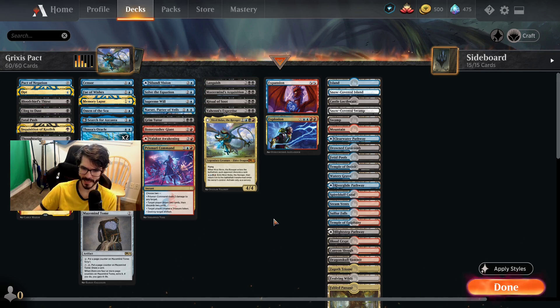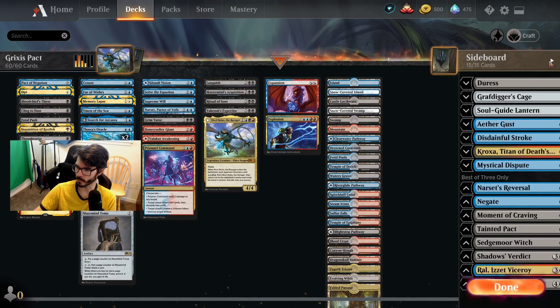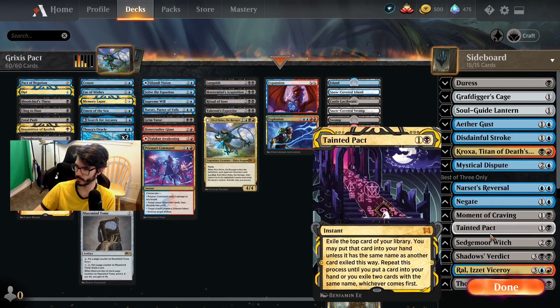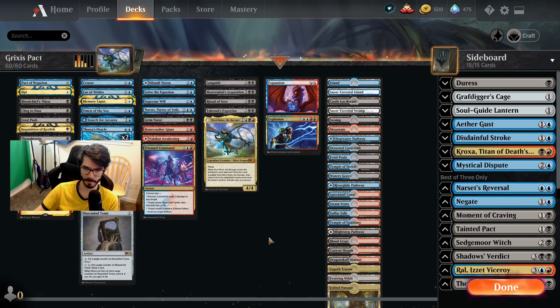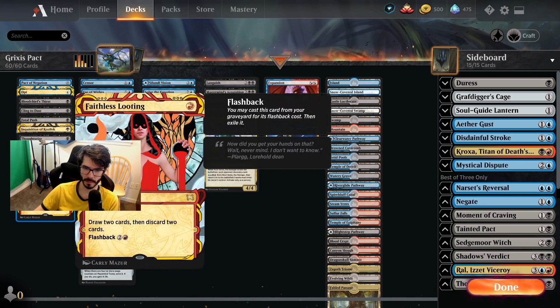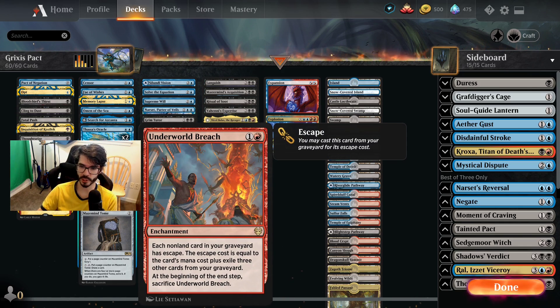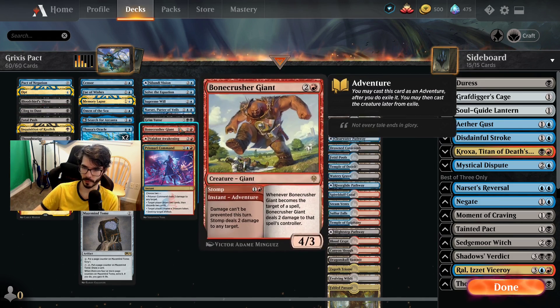Just real quick — it's a Tainted Pact deck. Two pacts, two oracles. We've got one pact in the board, no oracle though. It's pretty standard — we're going to play Faithless Looting, Expressive Iteration (this card's crazy good), and Underworld Breach. I haven't got to do anything with it yet, but it seems like it's going to be insane — very powerful card.